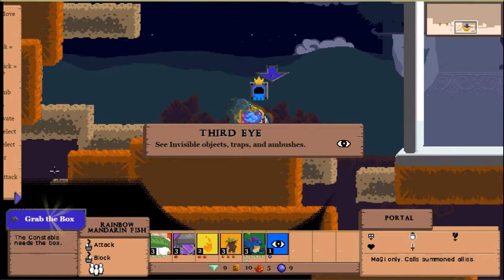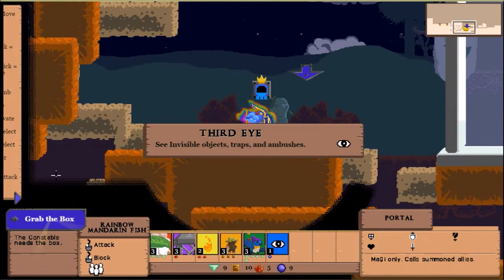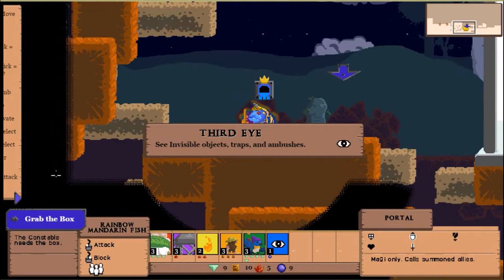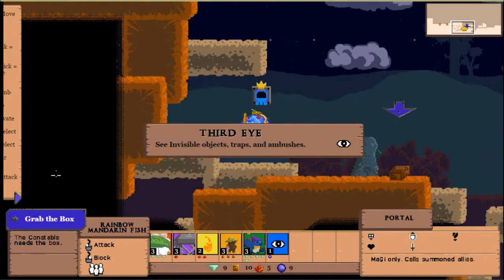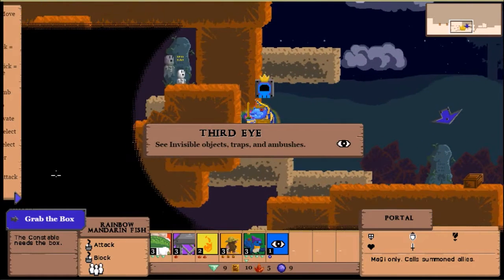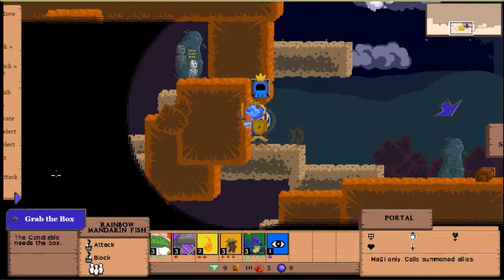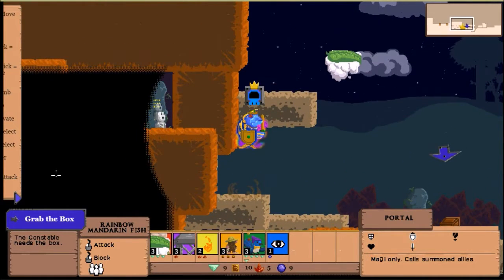A hint pops up: 'Some paths are hidden by invisibility. When something seems impossible, the Third Eye spell lets you see invisible objects, traps, and ambushes.' I don't like it when something seems impossible — we have to assume it's just invisible. That notification stays up too long, it gets in the way. I'll keep moving and check it out.